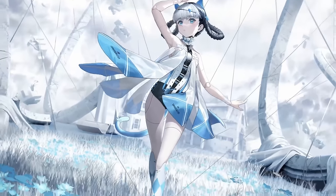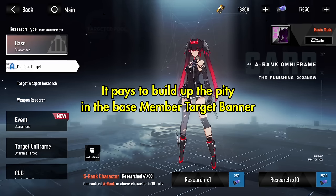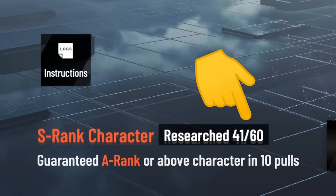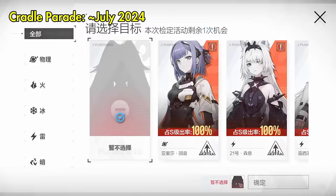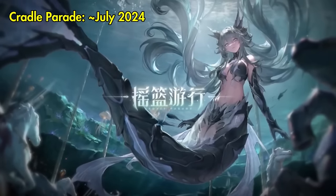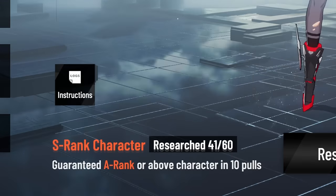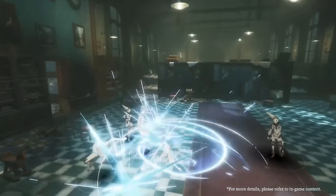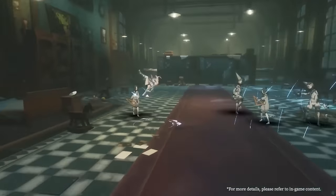But even though you can get her for free, there is a reason you might want to pull her instead. First of all, it pays to build up the pity in the base member target banner, since your 60th pull is guaranteed to be an S-rank construct. On top of that, PGR will be introducing a mechanic that allows you to choose this S-rank in the patch Cradle Parade around July 2024. That means it is in your favor to try and get this number as close to 60 by the time Cradle Parade rolls around, and you may as well get a great A-rank out of it in the process while Bombinata is 100% guaranteed.